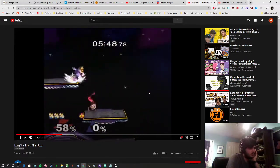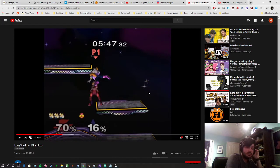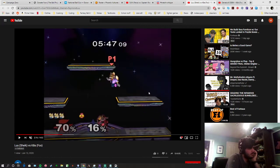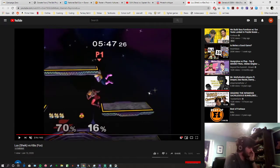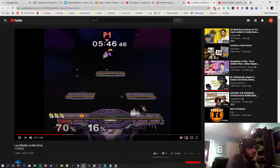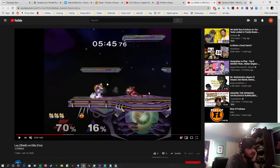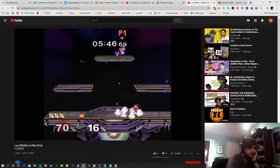Right here I think you can shield drop up-air Fox right here. That makes sense. I'm assuming you were reading him dashing back here with that dash attack, which is probably right given how much you guys have been playing.